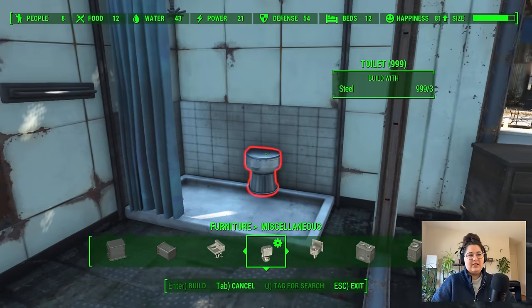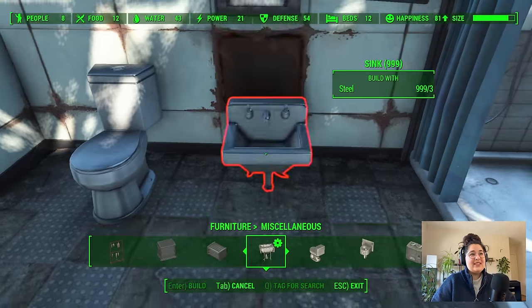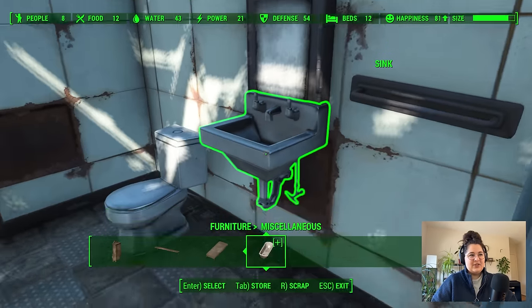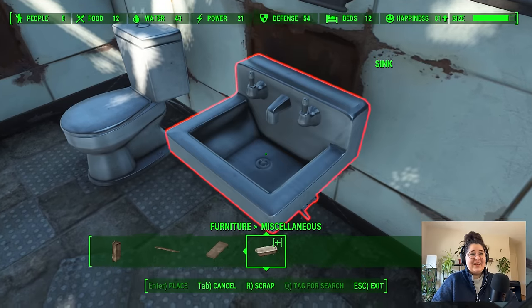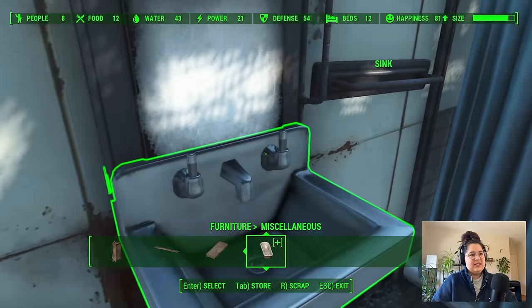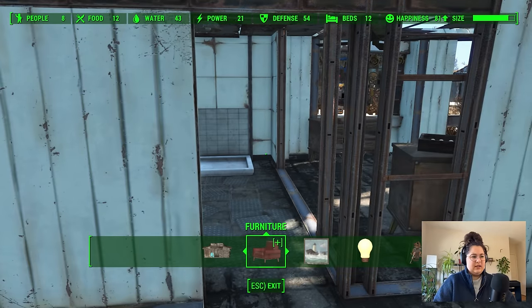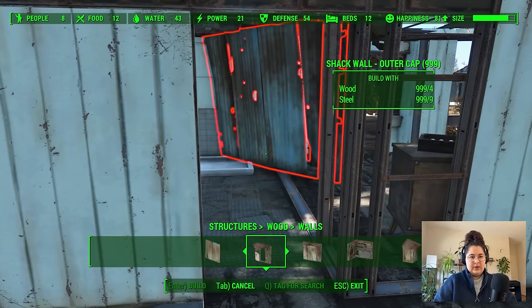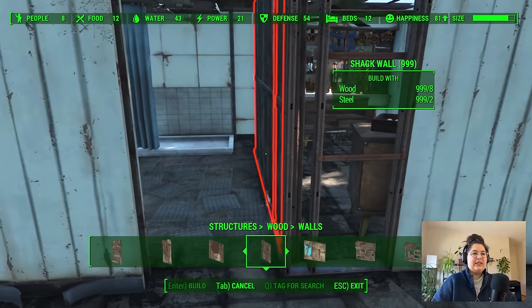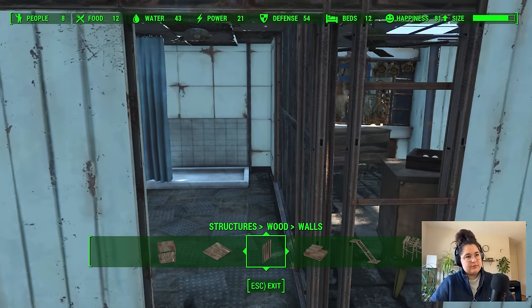I've been going back and forth about whether or not I want to use the nicer toilets in here, because it feels a little less realistic. Somebody pointed out that Sanctuary is so close to Vault 111 that maybe the settlers just went and got them from the vault, and I love that idea. I can't move this any lower — maybe we just leave it kind of melded into that mirror. We should probably try and fix the gaping hole in the bathroom wall, like we did in the Long's house in part one or two. Luckily it looks like this will just kind of slot in here without giving us too much trouble. Yeah, that's nice.